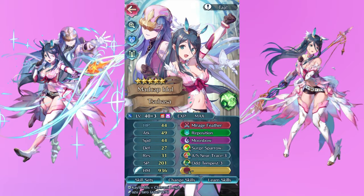Next up is my Tsubasa, and I love this unit except for the fact that she never comes home with a good IV — I'm getting real sick of this. But I love Tsubasa; she has my favorite of the Tokyo Mirage Sessions arts and she is so bright, positive, and full of energy. I gave her Surge as well as A/S Near Trace and Odd Tempest. I'm really hoping she gets a really good refine at some point. Several Barakas were killed in the process of many of these units, but it's fine.